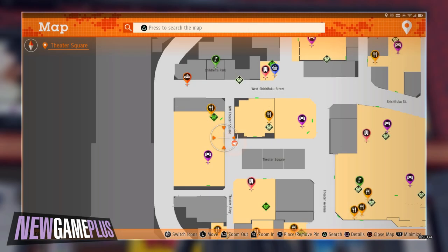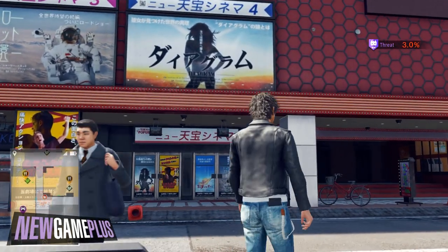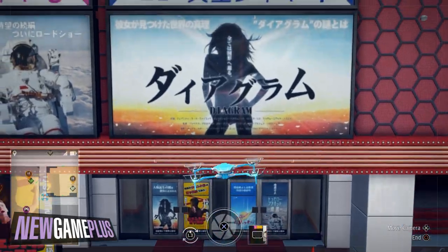With that out of the way, let's move on to motor codes. For the first code, head to the side of the VR parlour and look for a billboard with the silhouette of a woman in the middle. The code should be shown on the top left-hand corner of it.